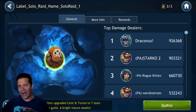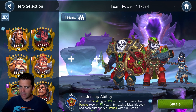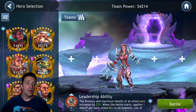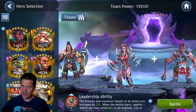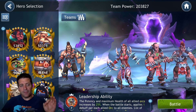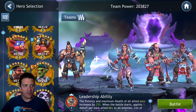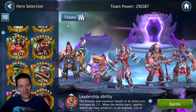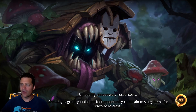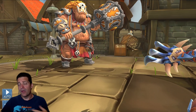Now we're jumping in and doing some damage. The team we're bringing: Zira, who has bleed; Garn, who has bleed; Tron Gar, who I believe has bleed — we need a tank anyway; and a fifth member. We want someone who can apply bleed, so we're bringing Archero. Our healer in this team is going to be the duck, and then we have all the bleed characters we can bring.